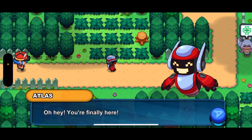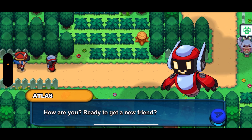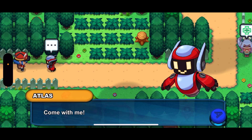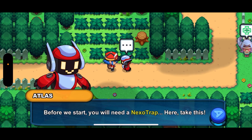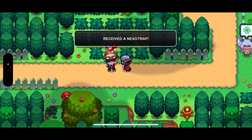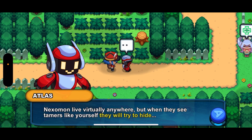Oh hey, you're finally here. How are you? Ready to get a new friend? Excellent, come with me. Before you start, you will need a Nexotrap. Here, take this. I think we already had one — oh wait, no, we didn't have any. Thank you.